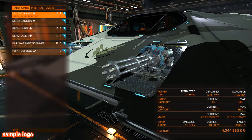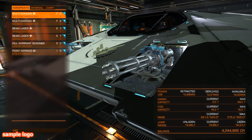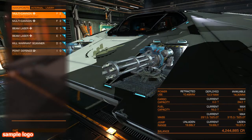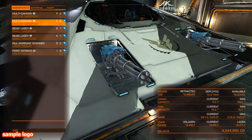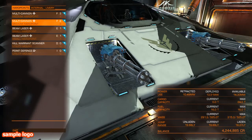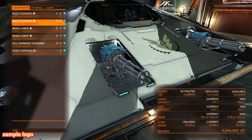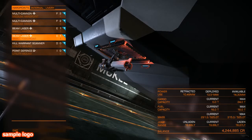For those maybe starting out in the game, if you buy your first Cobra, it will probably come with size 1 pulse lasers fitted in the two positions right on the top of your ship, and probably nothing in the other slots. So you then have to make a decision how you're going to fit out the ship. When I started off, I always kept my lasers on top and would maybe add a couple of size 1 multi-cannons underneath.